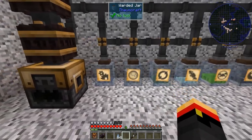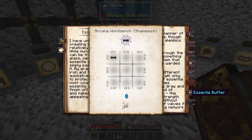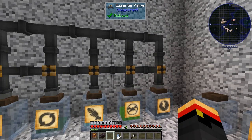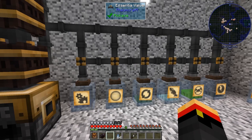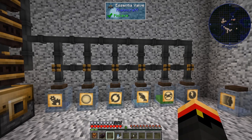So that pretty well covers the Essentia tubes, or at least the basics. Like I said, there are way more — there are filtered tubes, and restricted tubes, and directional tubes, and buffers. You can make very complex systems that will actually make it much easier to draw Essentia in. But honestly, I'm not going to get into that right now. Feel free to play with it — it's pretty cool, but not really something I'm looking forward to covering. That's Essentia tubing. Thanks for watching. See you next time.